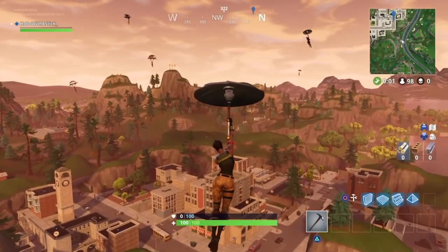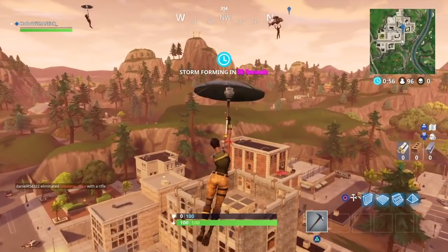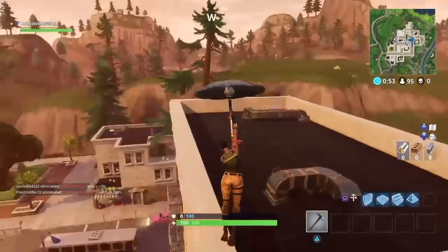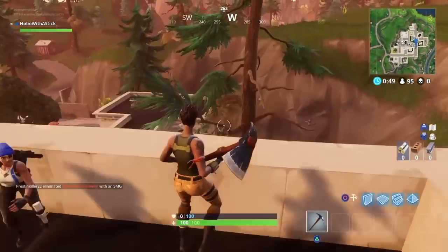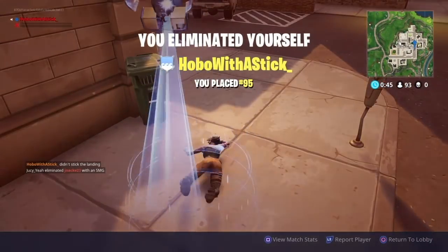Alright, so we're going into Tilted Towers here, gonna try and land on this far rooftop, try and get a gun and get whoever's landing with us here. Pretty laggy, and looks like he's gonna get the gun so we're just gonna die. That's a great way to start the day.